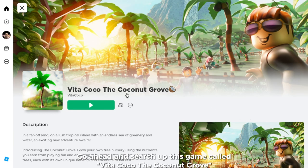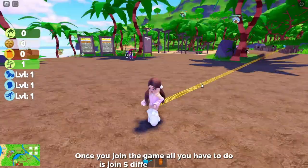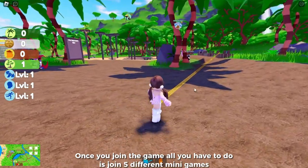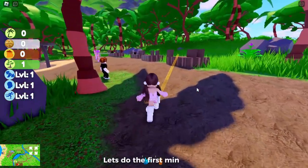The game is called VitaCoco: The Coconut Grove. This is how the game looks like, and it's created by VitaCoco. Once you join the game, all you have to do is join five different mini games.